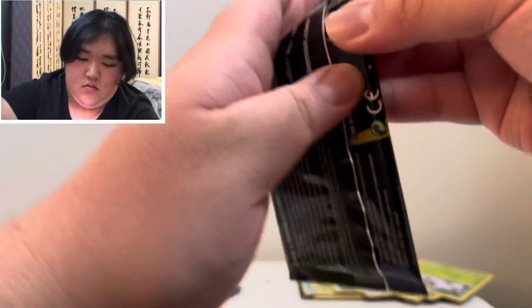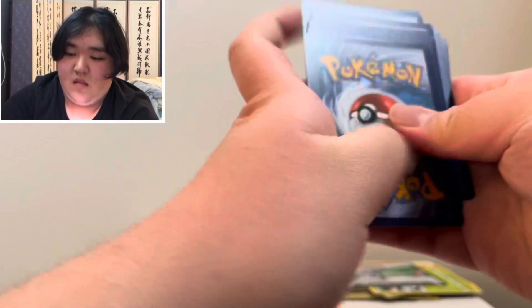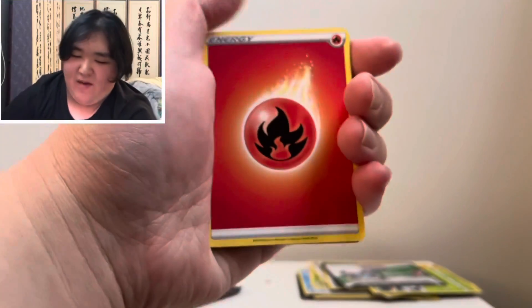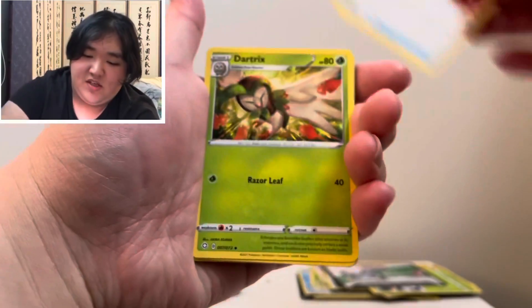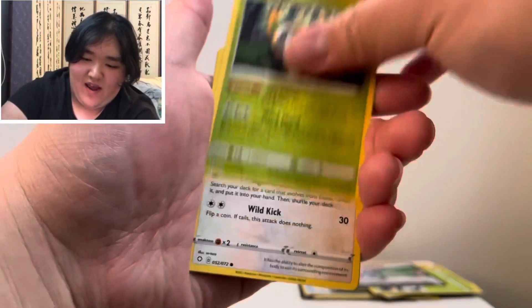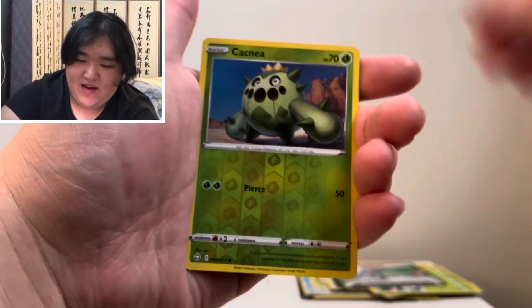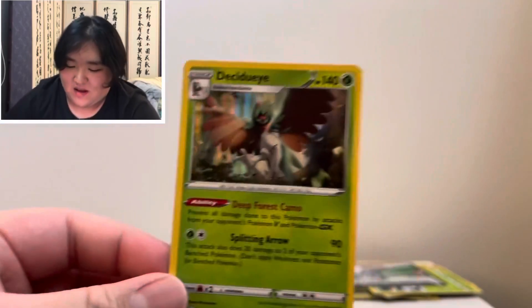Okay, this pack. Fire-Type Energy. Trainer Rusty Shield. Dart Trax. Eldegoss. Trapinch. Shanks. Rowlet. Eevee. Morpeko again. Reverse Holo Cacnea. And a Holo Desujiwai.